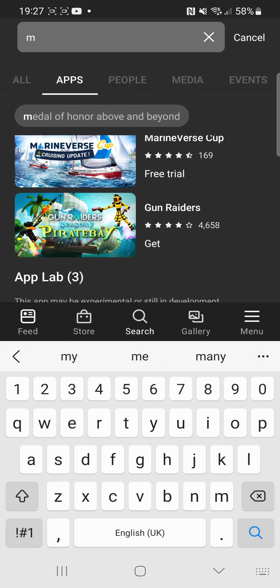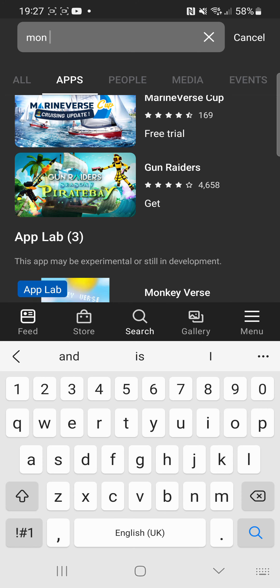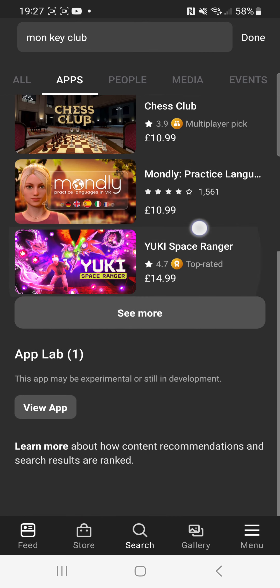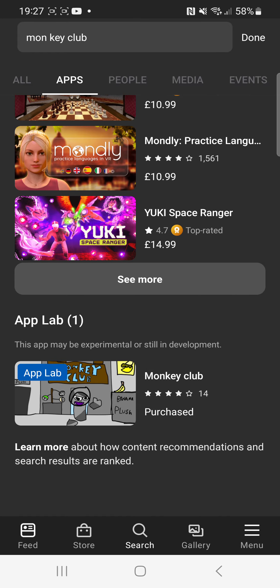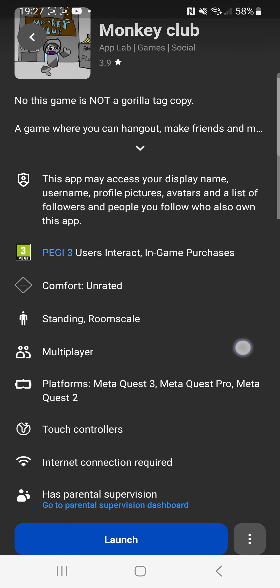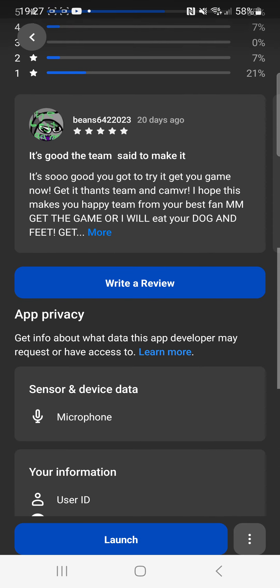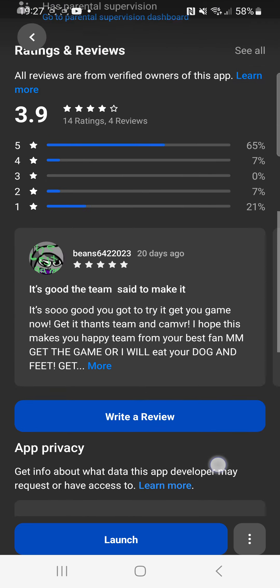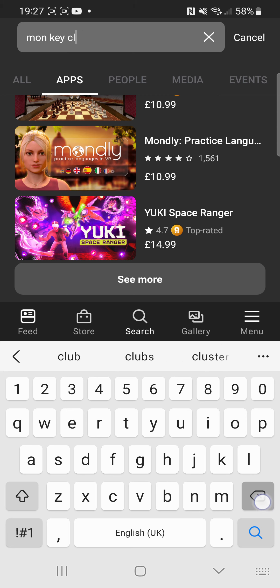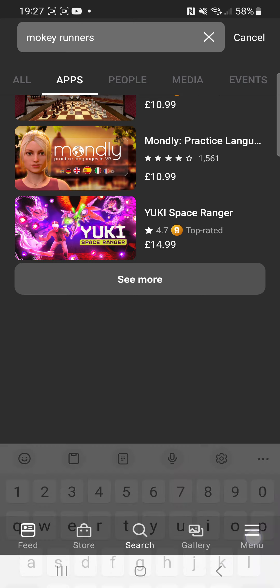First, you want to go to the Meta Quest. You want to type in 'Monkey Club.' This is out of order — I already have it on my Quest. It's pretty good to use this, like, pretty good game.